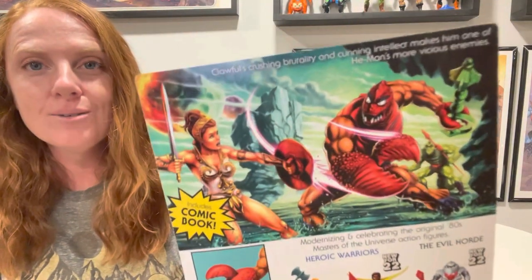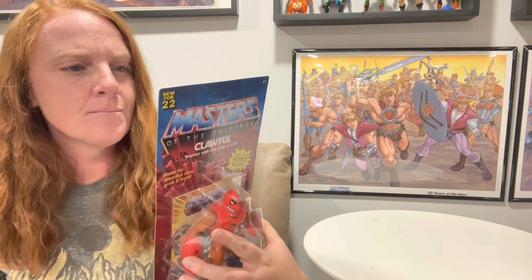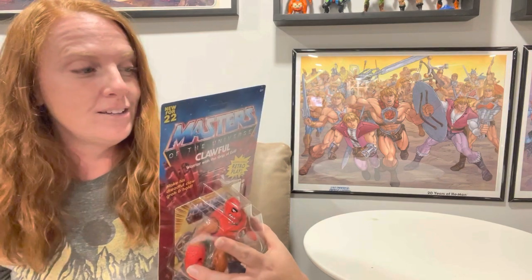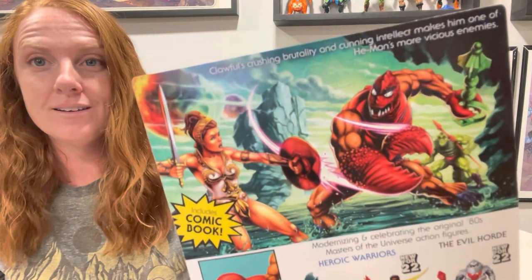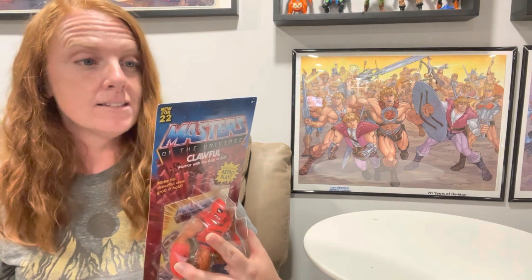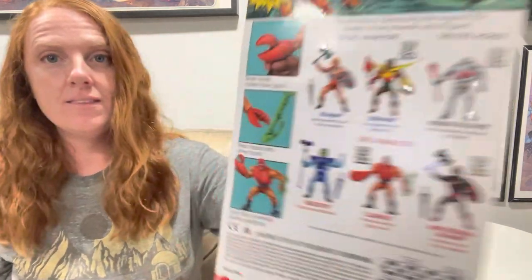On the back we have a really cool image of him fighting Tila, and Whiplash is in the background — I am excited for him to be a figure, he's really cool. It's just a really cool scene; they're like fighting in the water. It says Clawful's crushing brutality and cunning intellect make him one of He-Man's more vicious enemies.